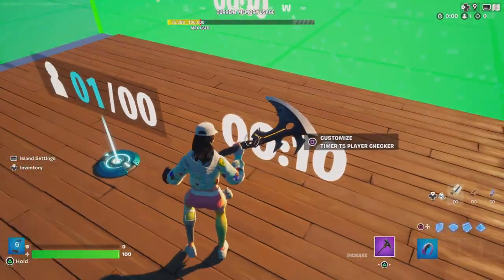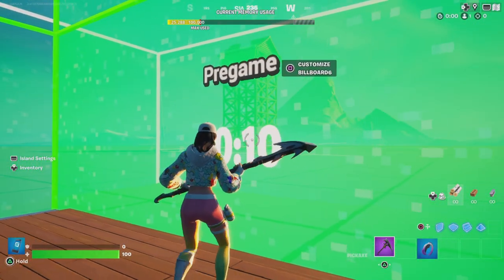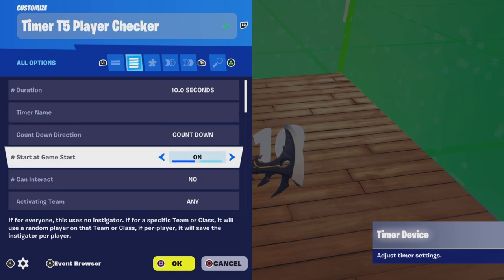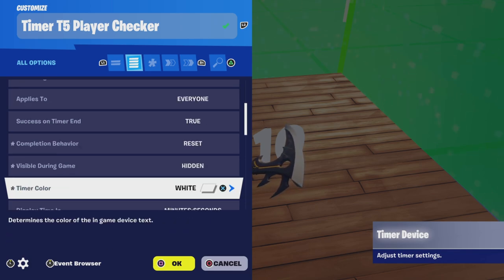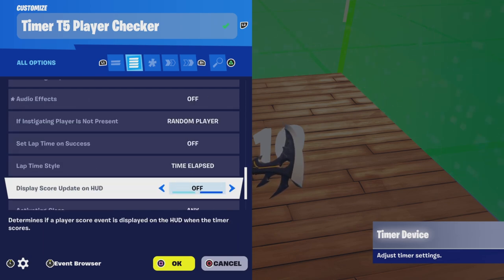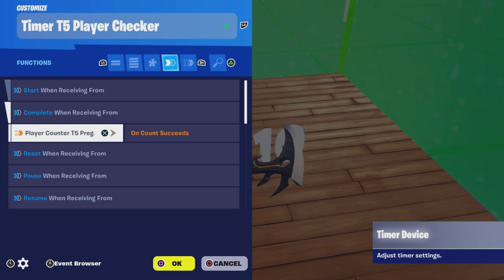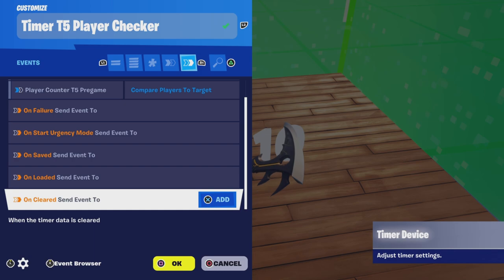This is the player checker timer — I did add this in addition to the pregame timer. This is the timer that runs and compares to target every 10 seconds. It's very handy. Every 10 seconds it's going to send an event to the player counter to make sure there's enough players in the game. When it's successful, it's going to start the pregame timer so the game can start. I have it set to 10 seconds with a countdown, and it starts at game start. It's going to complete when receiving from the player counter T5 pregame when the count succeeds. For events on success, we're going to send an event to the player counter to compare players to target.